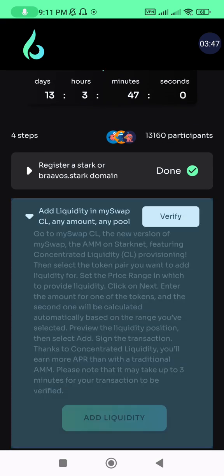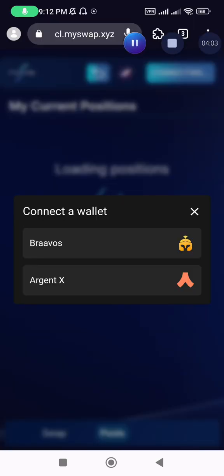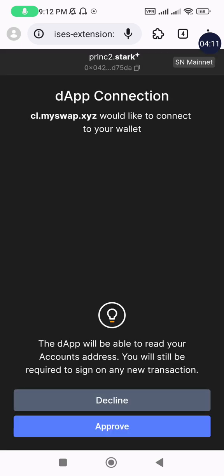The next task is to add liquidity on MySwap. All the interactions are on the mainnet, so you need a little ETH — maybe five to ten dollars worth — to be able to add this liquidity.